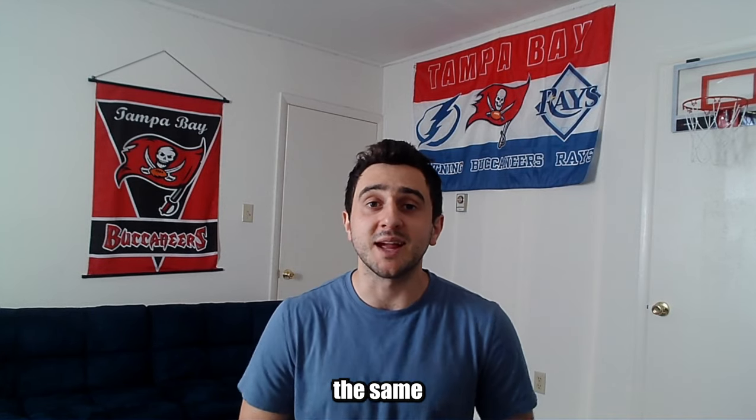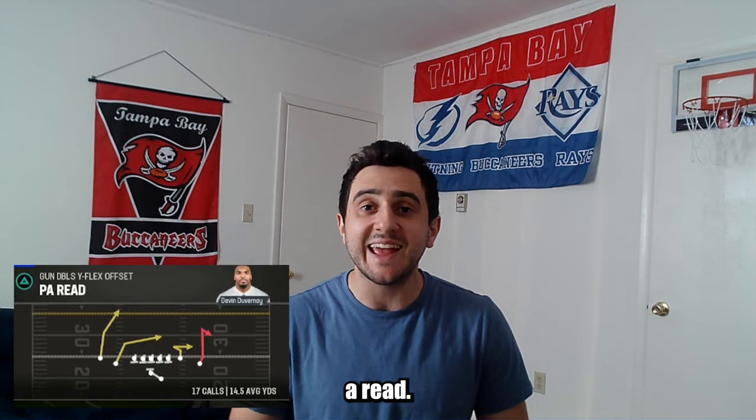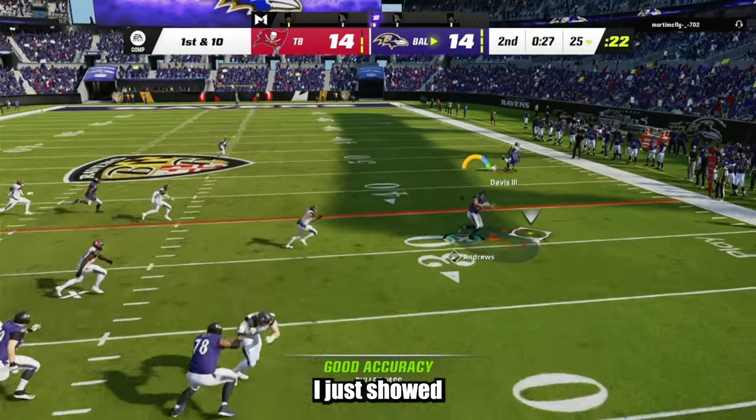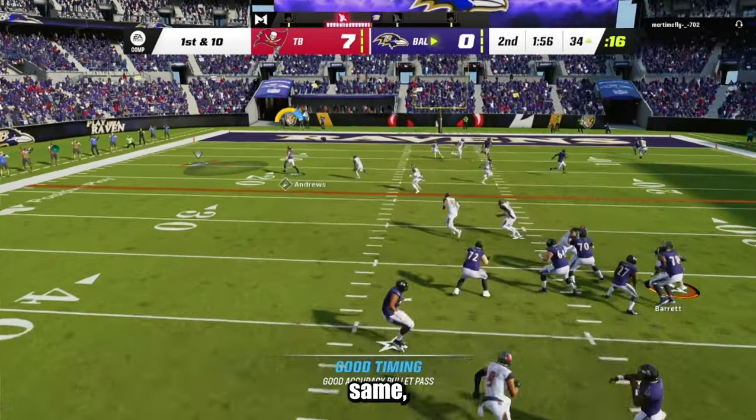You can see that there are so many options in this single play. The next play goes hand in hand with the RPO play I just showed you. It's in the same formation, but the play is called PA Reed. This play is perfect to pair with the RPO play because it looks exactly the same.